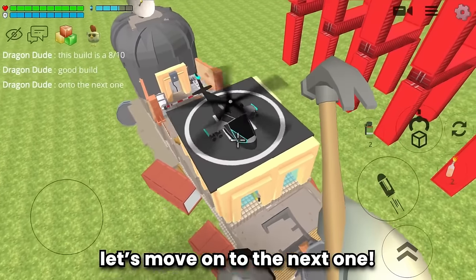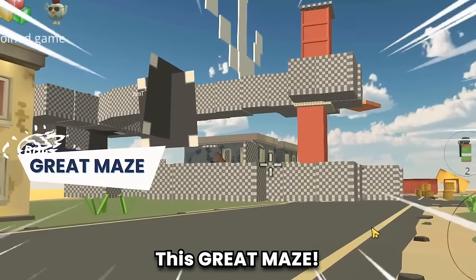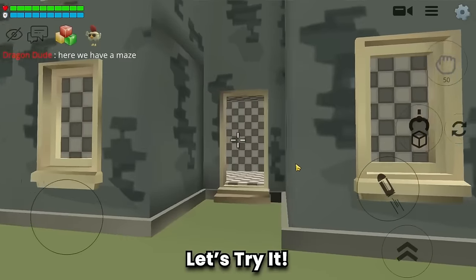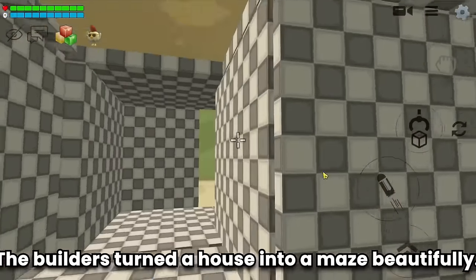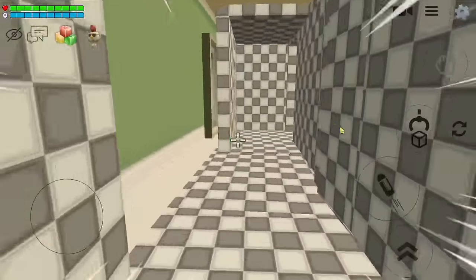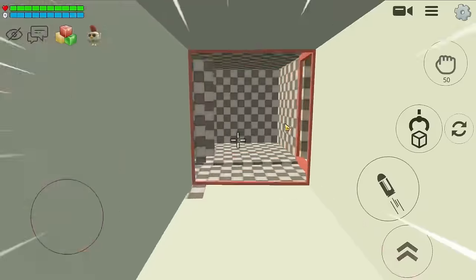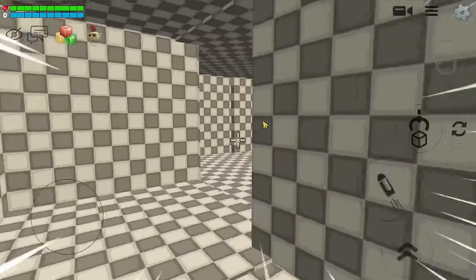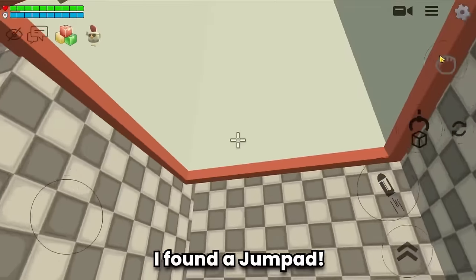Build number seven is a great maze! Can I finish this maze? Let's try it. The builders turned a house into a maze beautifully. Let's start! I found a jump pad.